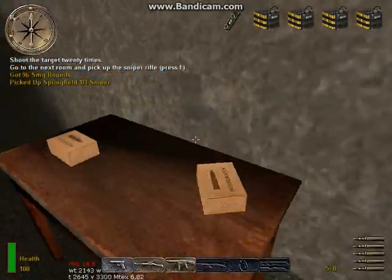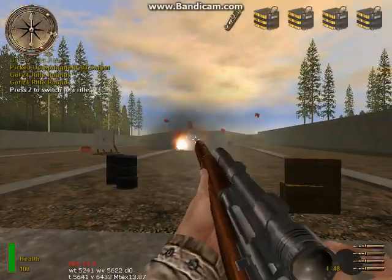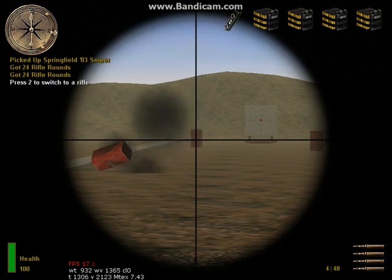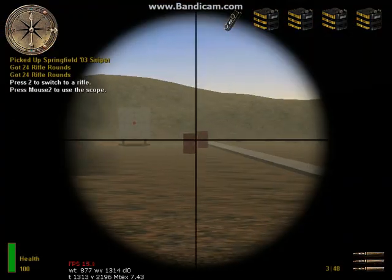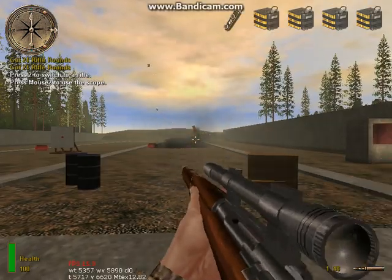Switch to the Springfield O3 sniper rifle by pressing the rifle key. Press the secondary attack key to toggle the sniper scope on and off. Aim through the scope at the farthest target and hit the red dot three times.